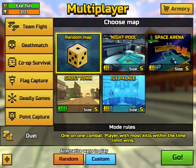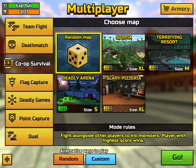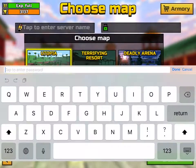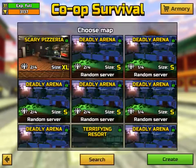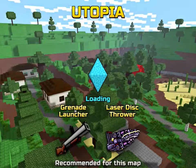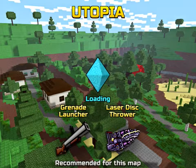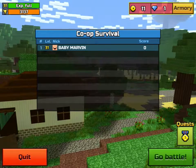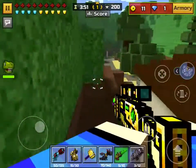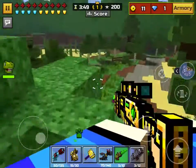Now the third thing you can do is be on co-op survival. If you use this one gadget called the Pandora Box, it gives you a lot of points. When you use it, it will either hurt you down to one heart, or it will attack other enemies. I'll give you an example right now — yes, it's on my side, and look at the points, I already got 200.